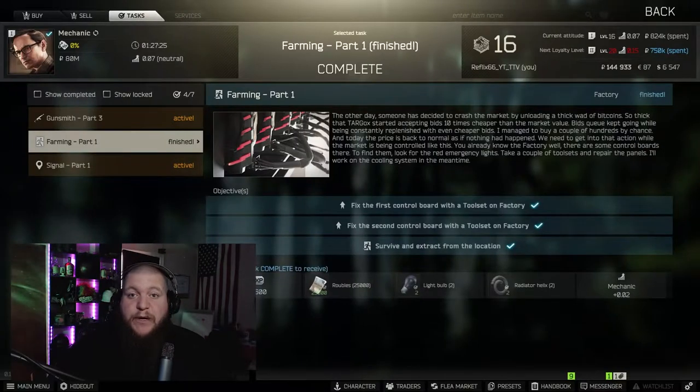All right guys, we got both those panels repaired. We're back here with Mechanic now. I do see that it does say you have to survive and extract — you do not have to survive the raid where you fix the control panels. If you have the panels repaired and you die, all you have to do is go back into factory and get another survive at some point in the future. I did get a run-through on that last raid, and it did count as a survive. Now we're going to go ahead and complete this task. We're going to get 6,600 experience, 25,000 rubles, two light bulbs, two helixes, and gain 0.02 rep with Mechanic.